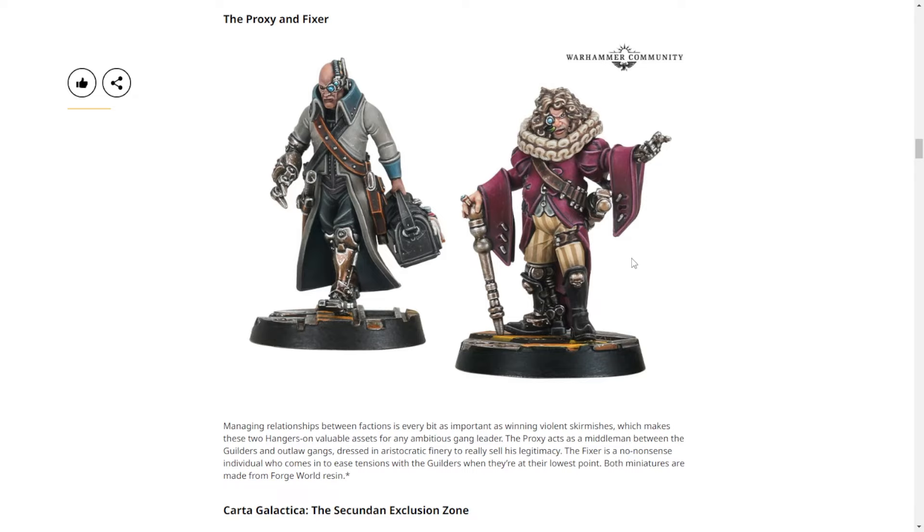And then we have the foppiest fop to ever fop — this is the Proxy. He is completely useless outside of the alliance system, but also a great model. It's a fantastic model; it's just very silly. I would like it more with a different paint scheme. I don't like the tan striped pants — good luck painting those stripes. The striped pantaloons are hilarious to me.